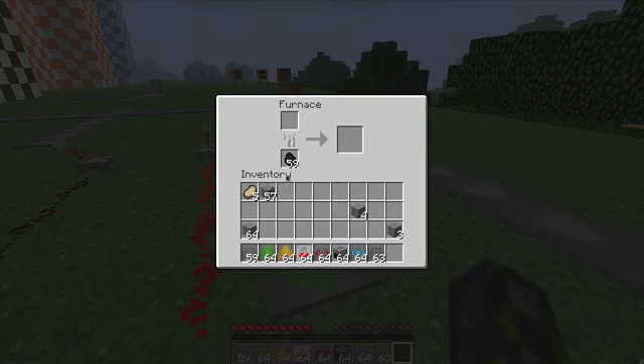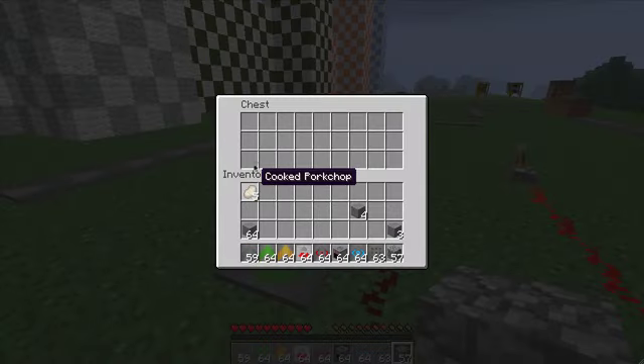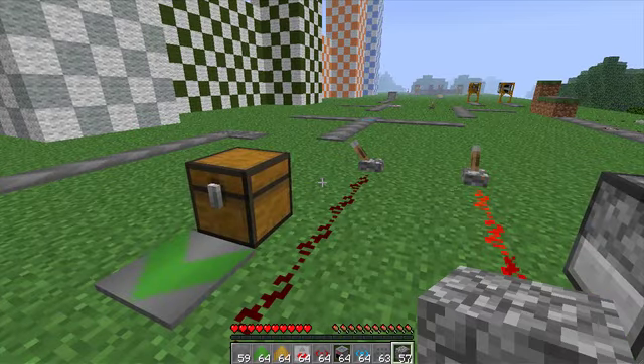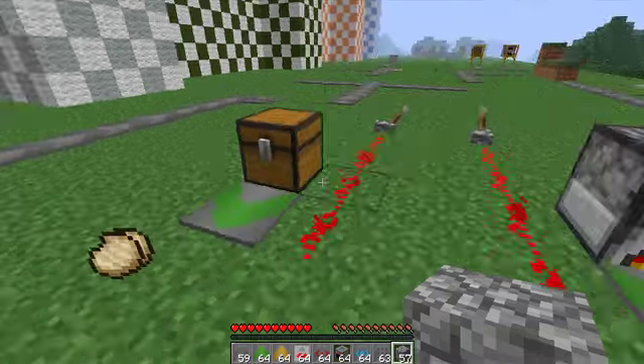Just an important thing to know when you are doing something like this. You do the same thing with the chest — it has to be off. Let's put some cooked pork chops in there, it has to be off, then turn it on and the pork chops will come out like that. Very simple, very cool.